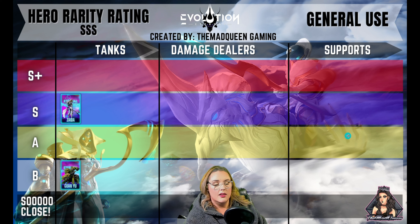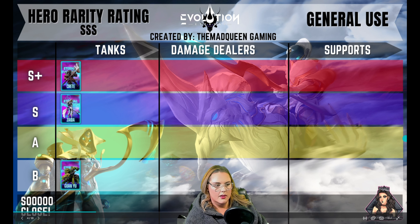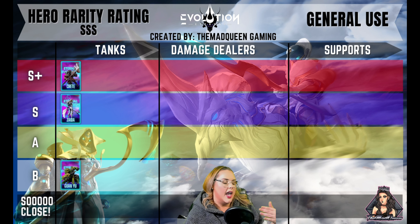Next I have Zaida. She can also be placed under the supports as well because she has a lot of utility. She's able to provide shields to her whole team, and whenever that disappears it heals. She has crowd control effects and she's also able to sustain and take a lot of damage.